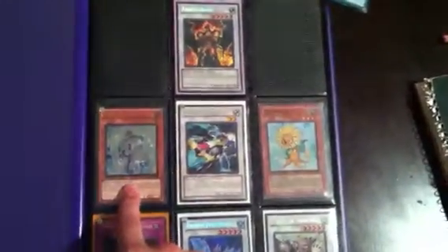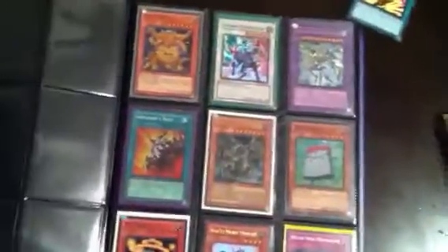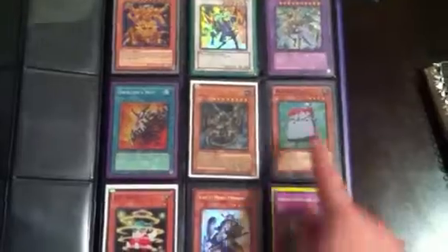We got Fabled Reagan ulti, Effect Veiler, Formula Synchron super and secret, Treacherous Trap Hole, some Fusion Gates secret, some Dragoody stuff, just the basics. We got Legionnaires secret, some starter deck stuff, and DT cards.